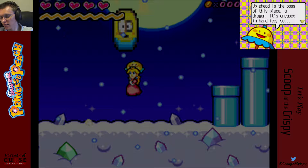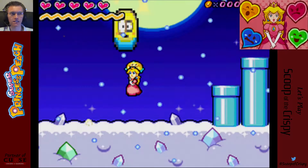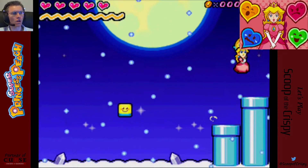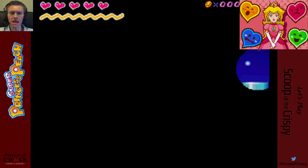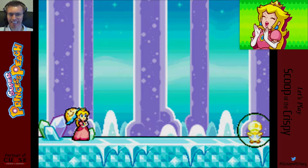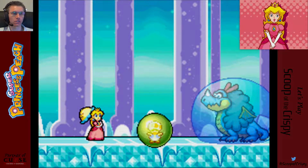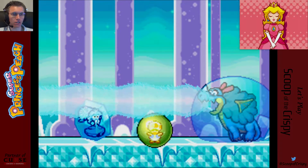A dragon - it's encased in hard ice, so normal attacks won't work. What works against ice? I don't know - maybe fire? Maybe fire will kill it. Oh look how happy she is because she found the toad. Oh there he is!